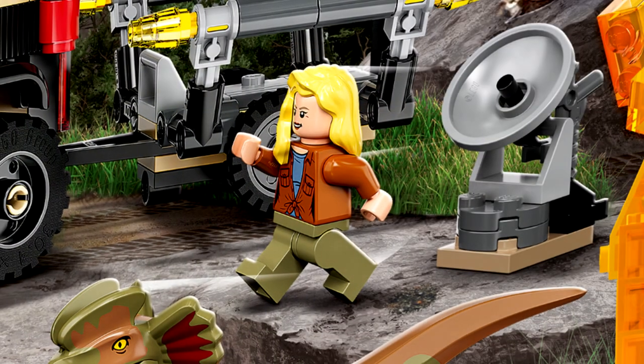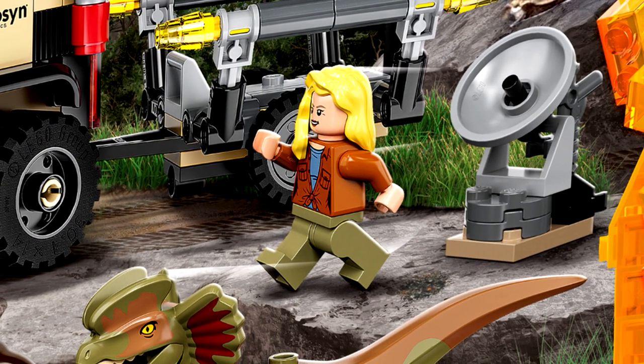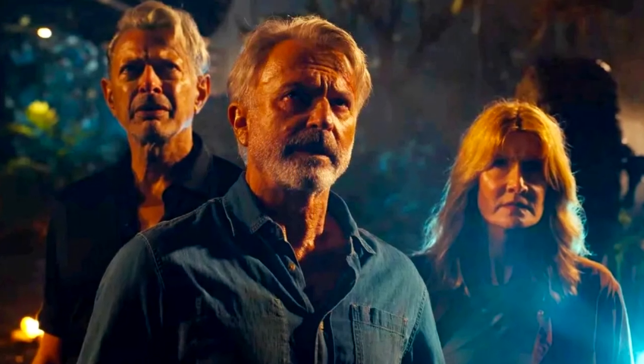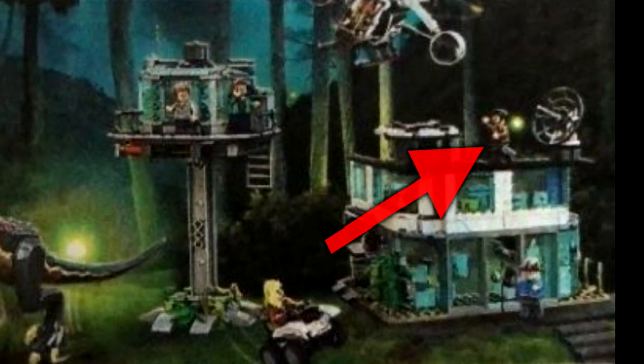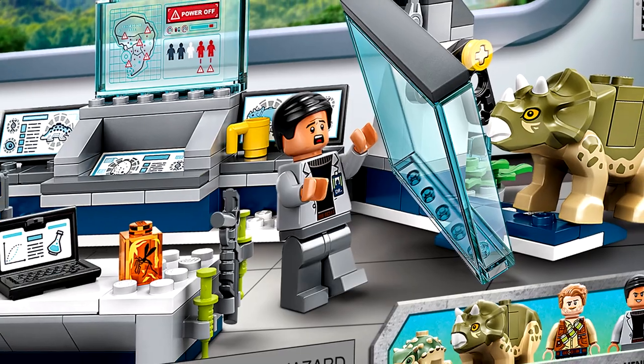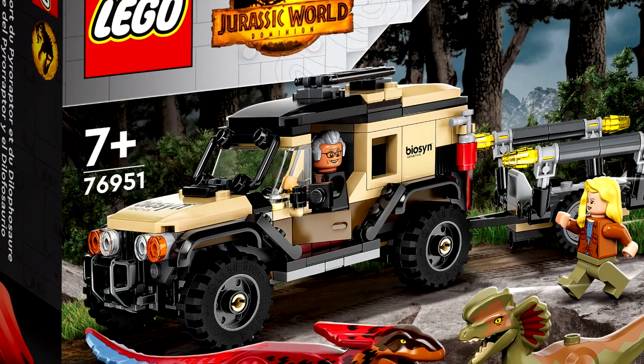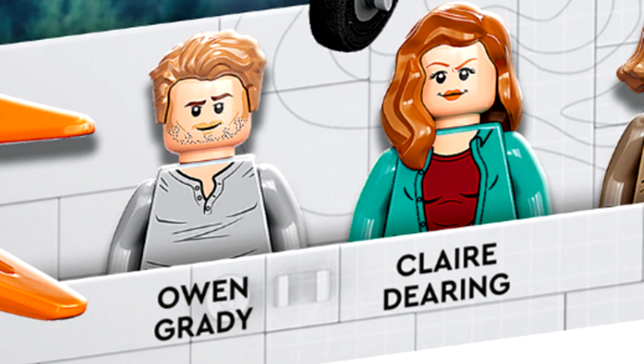The minifigures include Ellie Sattler in her older version, which appears in other sets, but this set has old Alan Grant — the grainy instruction images don't give us the best look yet, but from the trailers that older Alan Grant looks pretty awesome. Up top we have a new version of Dr. Henry Wu, exclusive to the set. We've gotten many variants of him but I always love new ones. There's also an older Ian Malcolm who may have a new print, though it's hard to see inside the copter.